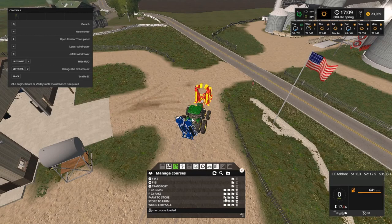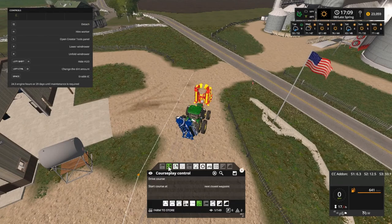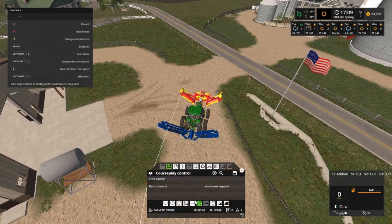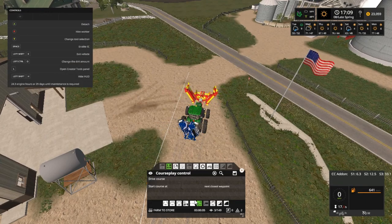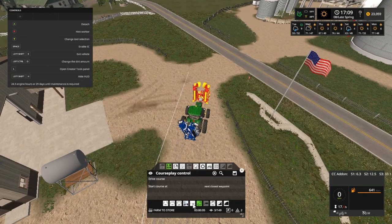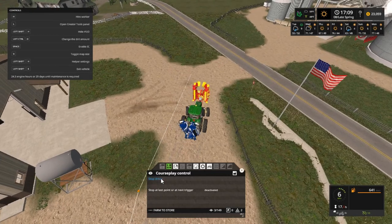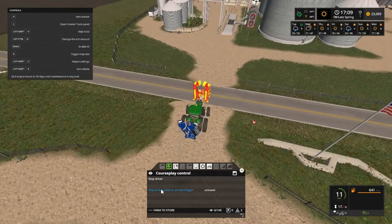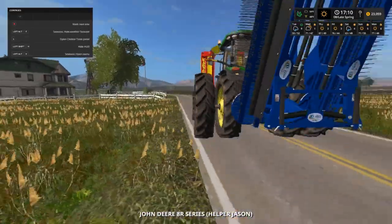Farm to store right there - farm to store. See, let's drive - course, course - no no, stop. Drive, stop. Oh lordy. That's my bad - I had it on work position and it should have been transport. Farm to store, drive course, stop at last trigger. We got Jason taking that load. Oh now, load - but you know what I mean.